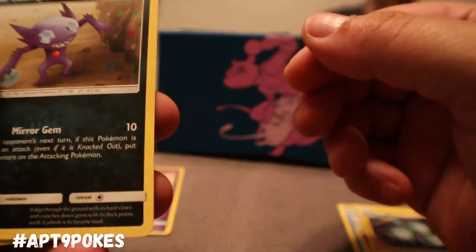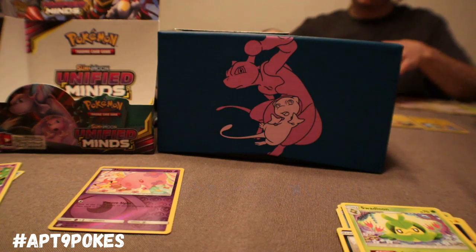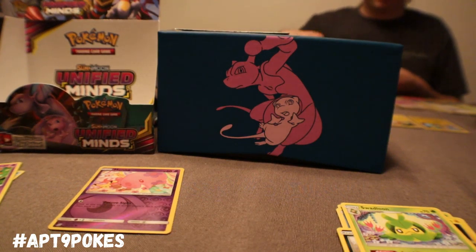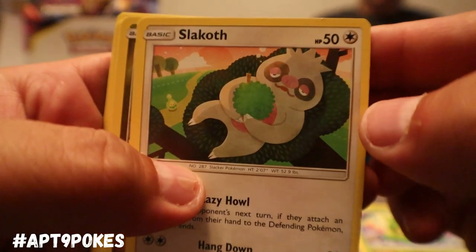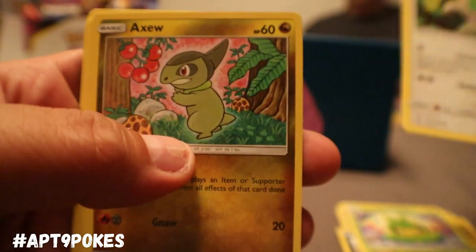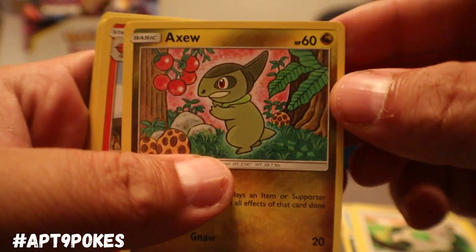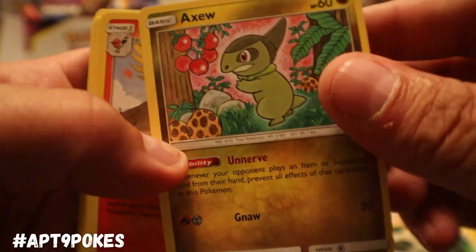We got Metal energy, Magneton, Sableye, and Swablu. We got another Giratina in Garde — oh that looks adorable, little Slack Off, he's so sleepy. Axew — it's been a while since we've seen them. And that means Haxorus is in this set!